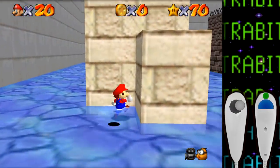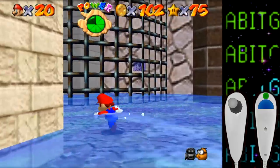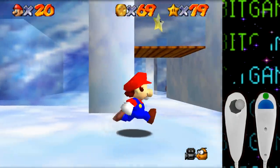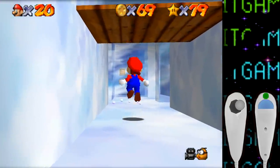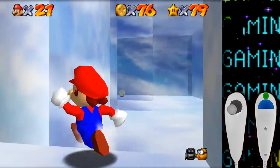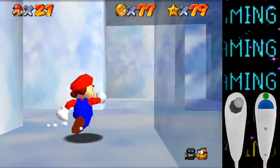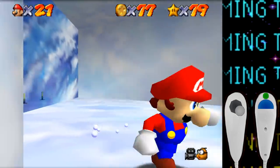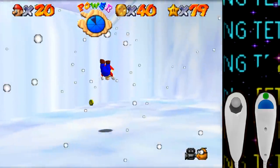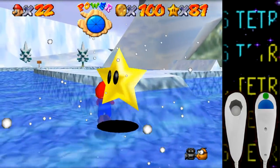On to Wet Dry World — not much to say here, everything is fine save for the one star in the small town segment which unfortunately requires the vanish cap. Similarly in Snowman's Land, the star inside the igloo is also unobtainable without the vanish cap — some back-to-back oofs. The 100 coin star here is also quite a challenge: the course has 126 possible coins but 20 are stuck in the ice inside the igloo. Just like in Hazy Maze Cave we have to shake down every enemy for coins, and the coins from spindrifts and money bags spread out far. But luckily I was somehow able to just squeak out 100 coins and get the star.